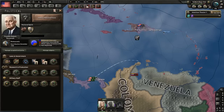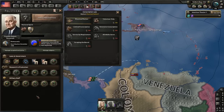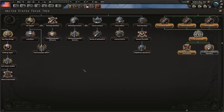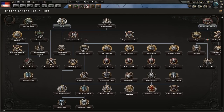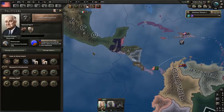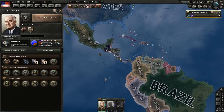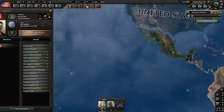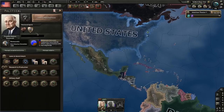We can now change manpower laws, although we don't really need to at the moment. We are free from the isolation politics that limited us. If we had changed the government by this time, we could already start justifying war goals on whoever we wanted. We can't conquer Mexico yet because we are still democratic, but we are working on it. The speed of changing government will depend on luck, events, and whether you chose Fascist or Communist.